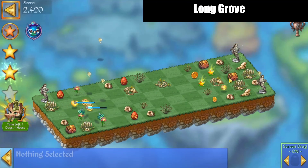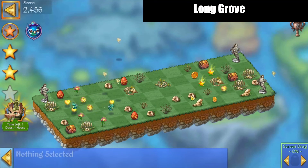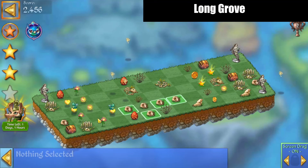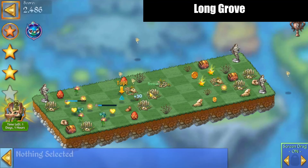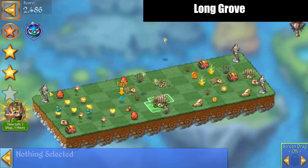Let's get through here and merge some things. We got some skulls — we'll bring those together for a five-merge while we harvest. We've got the skull and bones, we'll merge those.